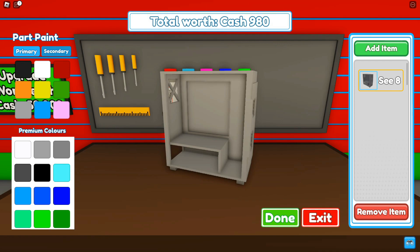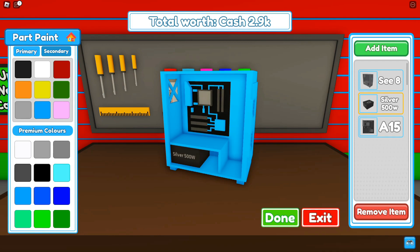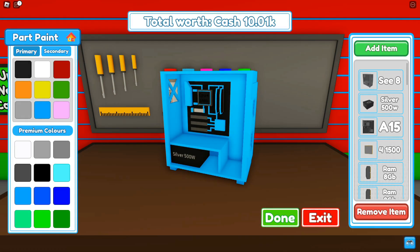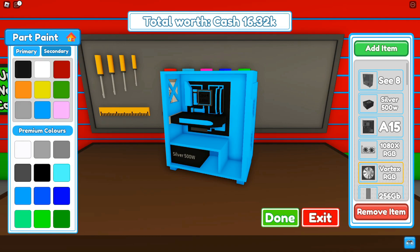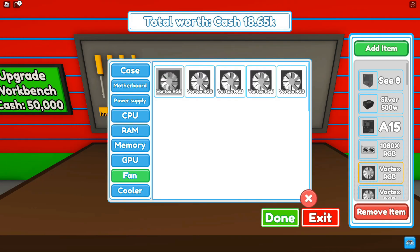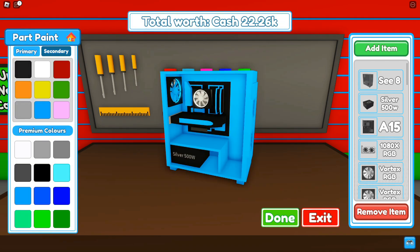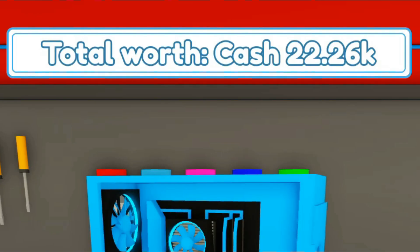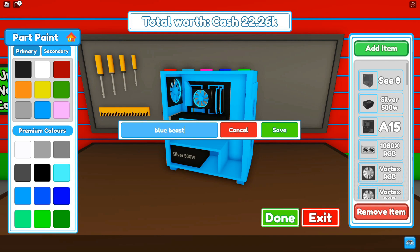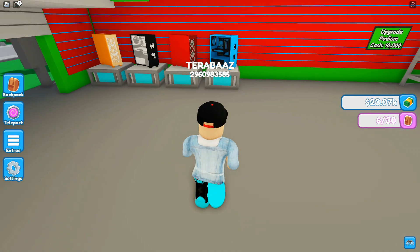Let's teleport back home and build a new PC. I'm gonna give it a color - blue and black. Motherboard black and blue, power supply black and blue. We can place two memory cards, one GPU, and four fans. We just have to place a cooler and we're done! This is worth 22k so it's pretty good. I'm gonna name it 'Blue Beast' and save it, then place it on the podium to earn money.